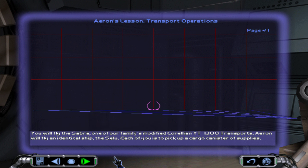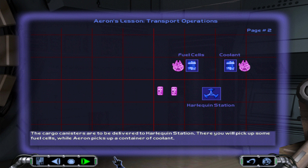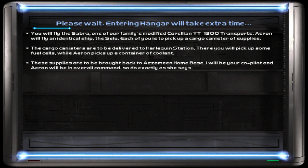You will fly the Saddle, one of our family's modified Corellian YT-1300 transports. Erin will fly an identical ship, the Seal. Each of you is to pick up a cargo canister of supplies. The cargo canisters are to be delivered to Harlequin Station. There you will pick up some fuel cells while Erin picks up a container of coolant. These supplies are to be brought back to Azami home base. I will be your co-pilot and Erin will be in overall command, so do exactly as she says.